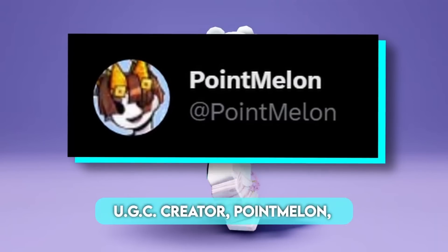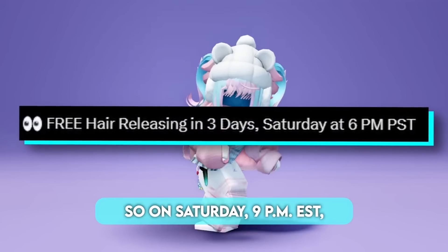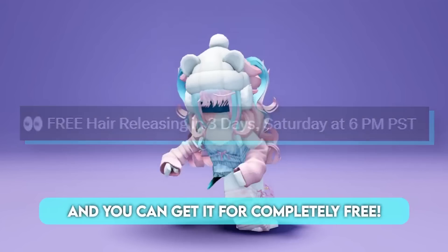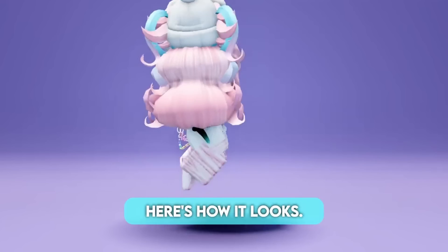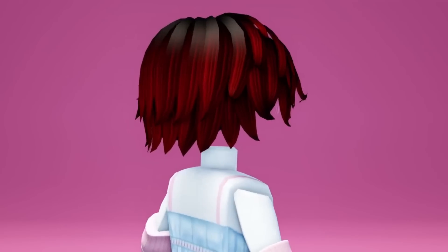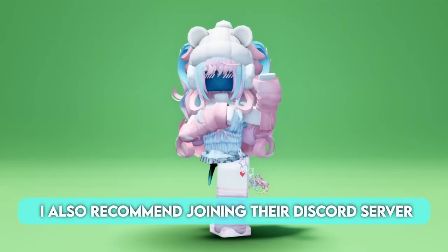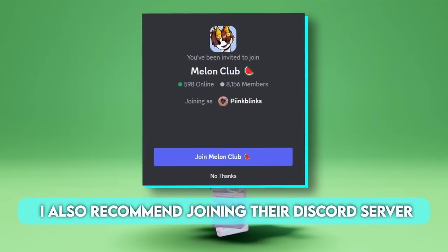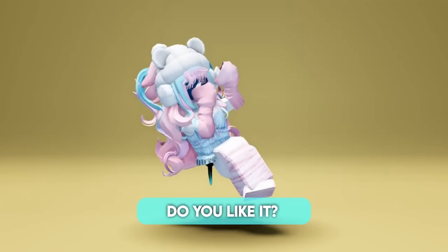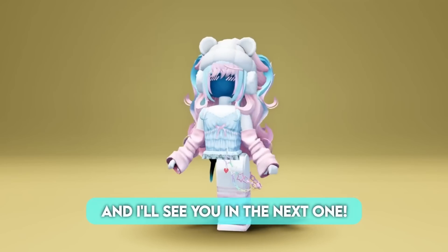UGC creator Point Melon is releasing a new hair in 3 days. So on Saturday at 9pm EST, the hair will be released and you can get it for completely free. Here's how it looks. I also recommend joining their Discord server so you can vote on which hair should be released next. Do you like it? Let me know your thoughts in the comments below, and I'll see you in the next one.